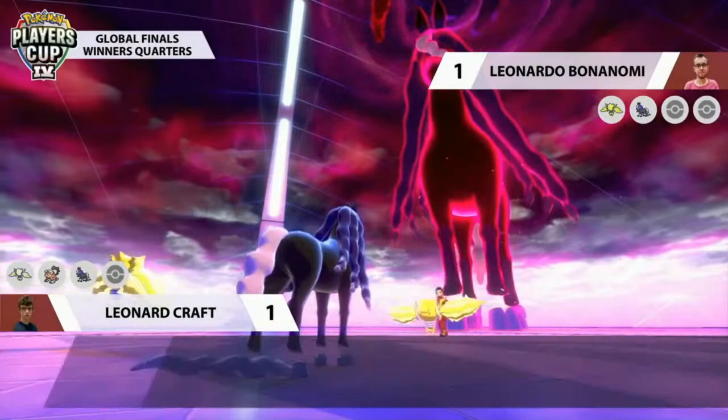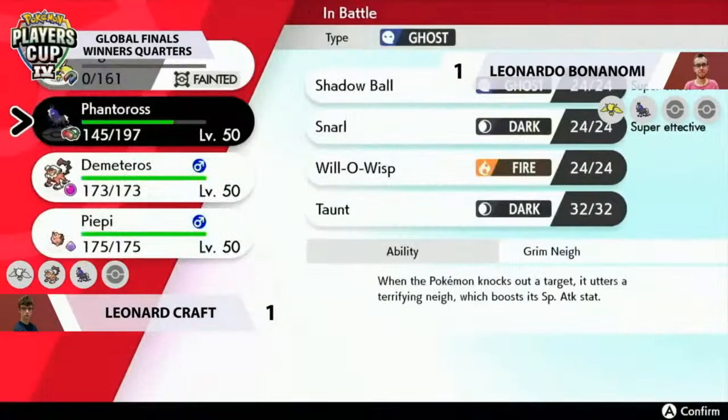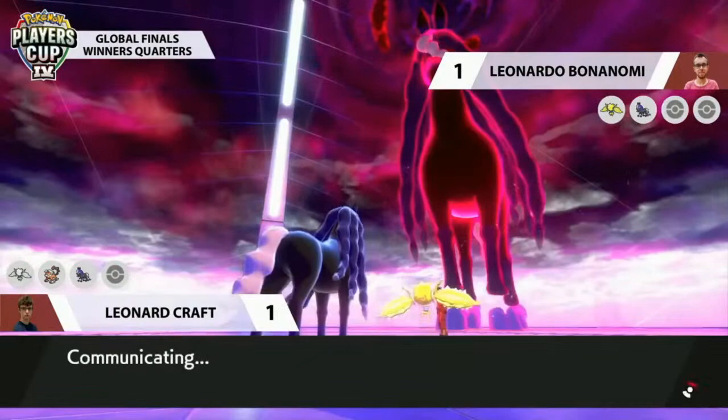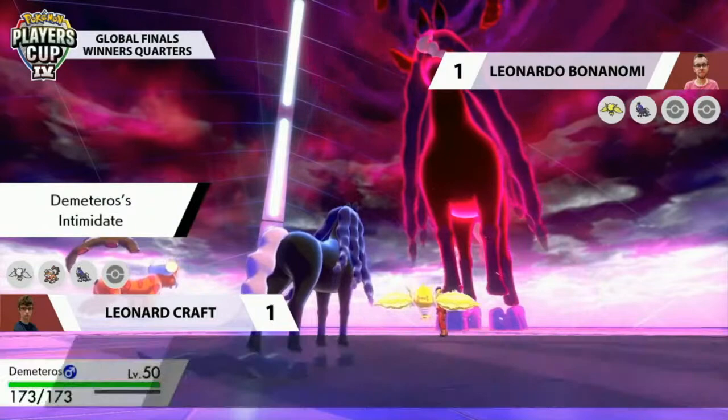Max Phantasm from Spectrier into the Regieleki slot — that is a knockout. Double targeting takes down Regieleki. No chance for Leonard to Electroweb in Game 3. The Max Phantasm also lowers defense on Spectrier's target, and the Grimmsnarl is out as well — so now it's faster and has a plus-one special attack boost. What an adjustment from Leonardo — he is in such a good spot after turn one. We spent a lot of time talking about Spectrier's support role with Taunt, Will-O-Wisp, and Snarl, but it's also a fantastic special attacker.